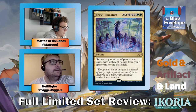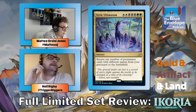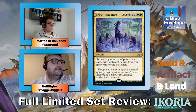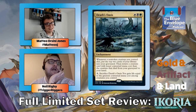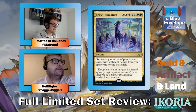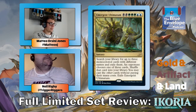Eerie Ultimatum — if you can cast it, you're probably going to win the game. It basically returns a number of permanents from your graveyard to the battlefield, which just wins you the game. I guess Death's Oasis is for milling your library — mill, mill, mill, then sacrifice Death's Oasis into Eerie Ultimatum. But honestly, just play Eerie Ultimatum and don't worry about Death's Oasis.